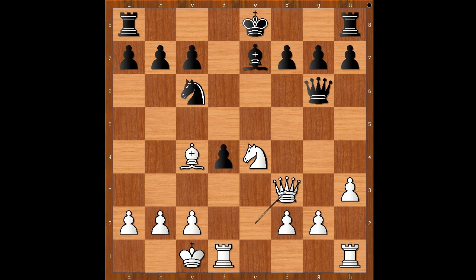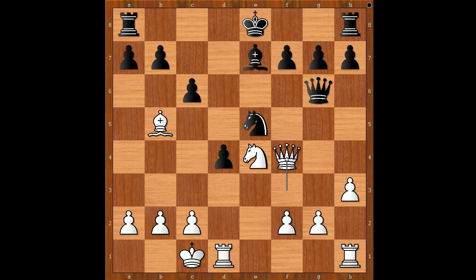Lajos played the best move: Knight to e5, forking the queen and the bishop. Bishop to b5 check. C6. Queen to f4, attacking the knight. Defending the knight with Queen to e6. Bishop to a4.